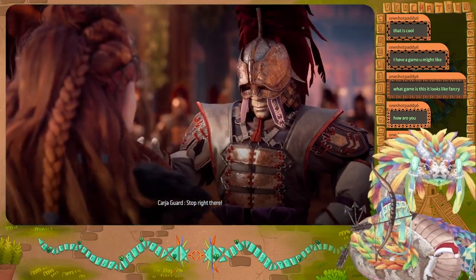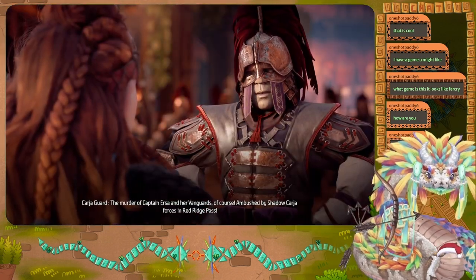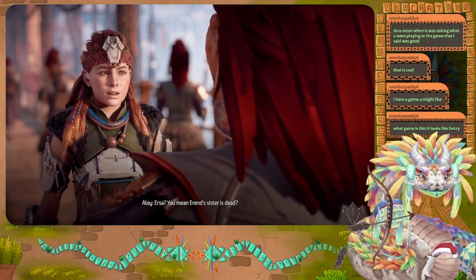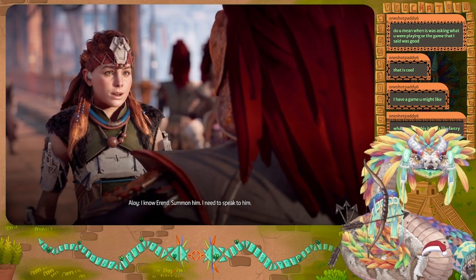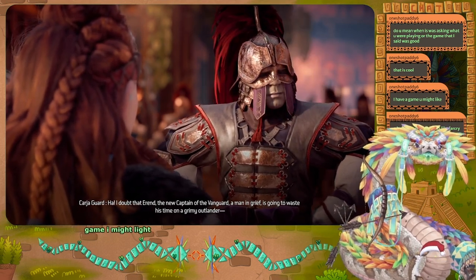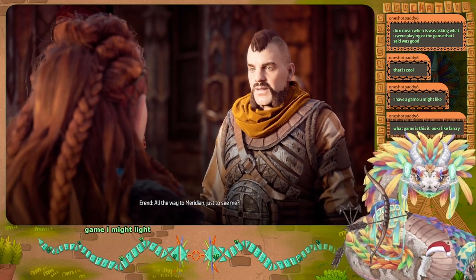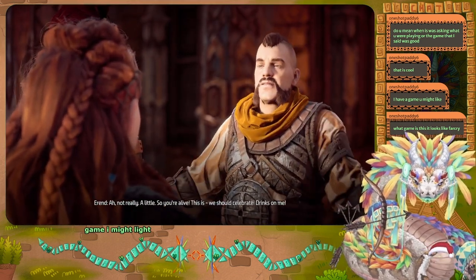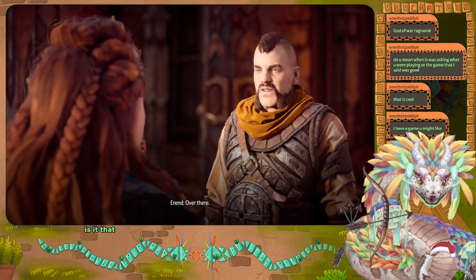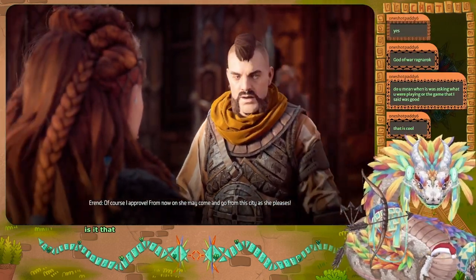The merchants stop us — in light of a recent attack, no stranger passes into Meridian without submitting to search. They tell us the murder of Captain Ursa and her vanguards — ambushed by Shadow Carja forces in Redridge Pass. Ursa — you mean Errant's sister is dead? How would you know his name? Then Errant appears — he thought I was dead. He says to make way all the way to Meridian just to see him, and asks if I've been drinking. He grants me free passage: from now on she may come and go from this city as she pleases.